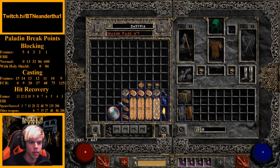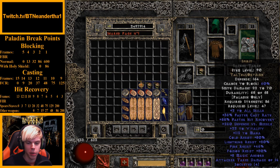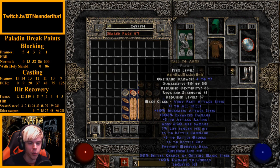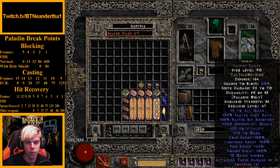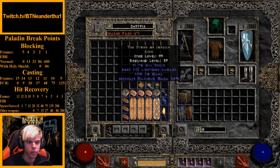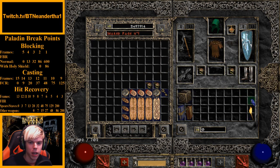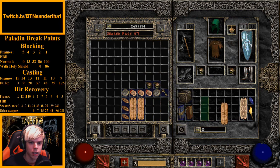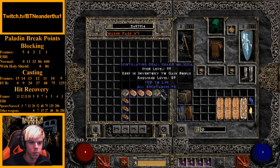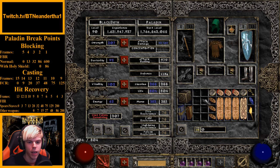On swap you almost always want Call to Arms with a Spirit shield. Spirit will actually buff your Battle Orders and Battle Command when you cast them, which is really helpful. If you had two Paladin skill items it wouldn't affect Battle Command or Battle Orders. Then Mara's Kaleidoscope is the go-to amulet for this build, along with a Paladin torch, Annihilus, faster hit recovery grand charms.